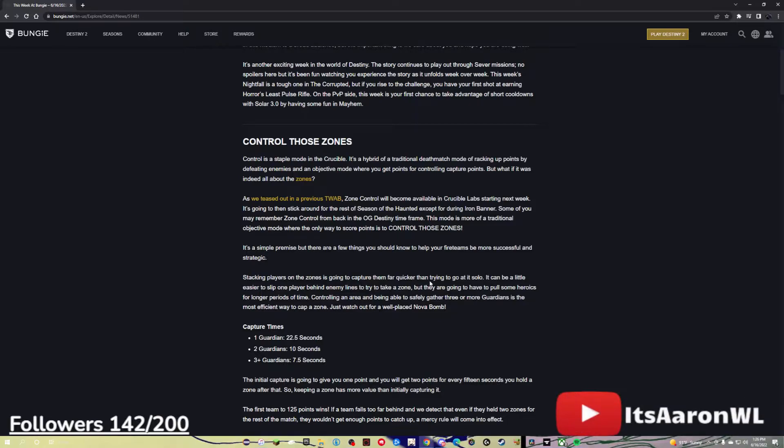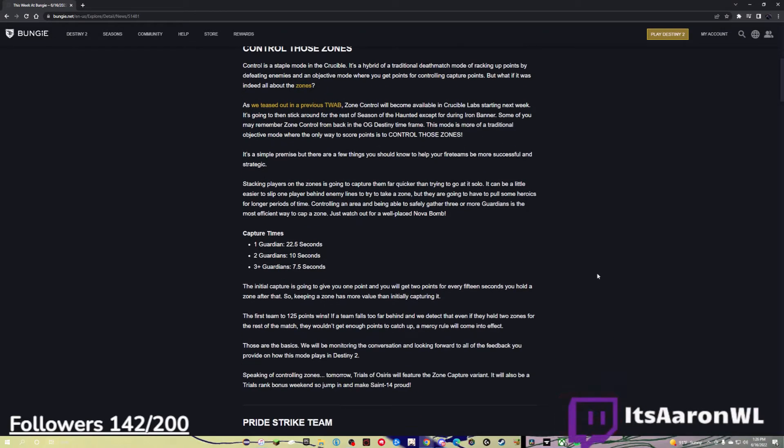Stacking players on the zones is going to capture them far quicker than trying to do it solo. It could be a little easier to slip one player behind enemy lines to try to take a zone, but they are going to have to pull some heroics for longer periods of time. Controlling an area and safely gathering three or more Guardians is the most efficient way to cap a zone — just watch out for a well-placed Noble Bomb. Capture times: one Guardian, 22.5 seconds; two Guardians, 10 seconds; three Guardians plus, 7.5 seconds. The initial capture gives you one point and you get two points for every 15 seconds you hold a zone after that. So keeping a zone has more value than initially capturing it.